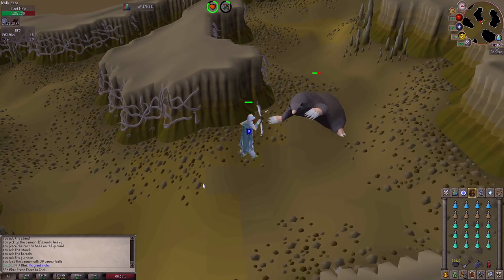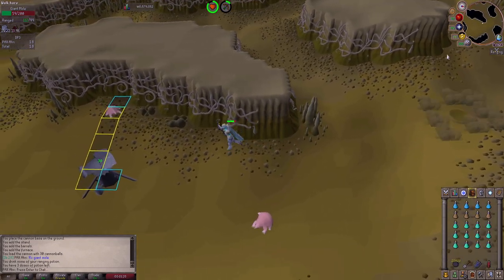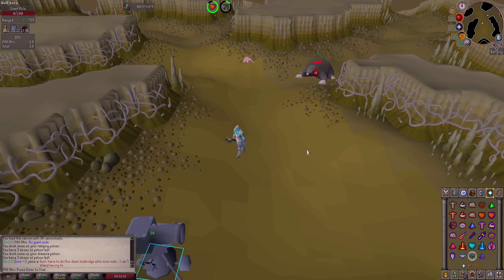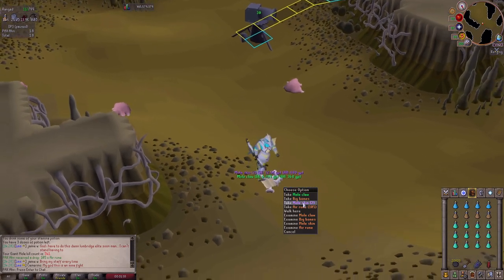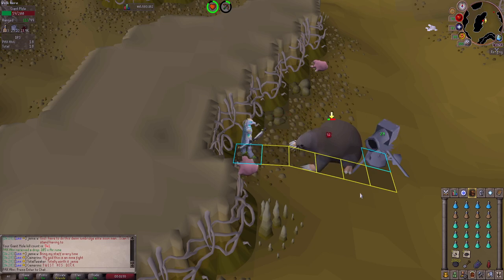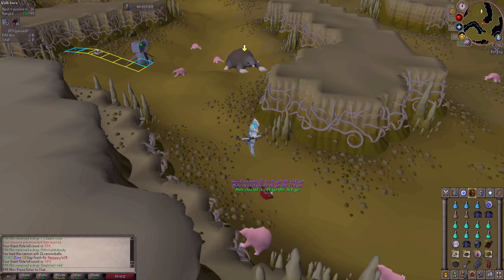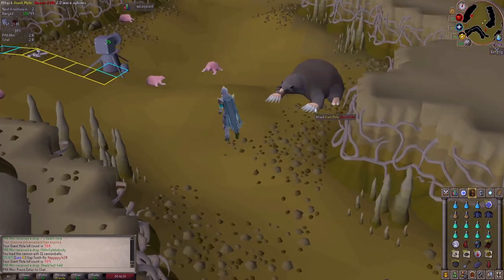We're starting at kill count 540. I'm trying to lure the giant mole in and — first kill! With rigor on, let's go. We have confirmed a starting KC of 540, so at 1,540 we'll have a thousand kills done. The cannon is hitting nicely and he goes down easy — easy peasy. We also got a shield left half from the mole, which is probably around 1 in 5,000 or rarer.